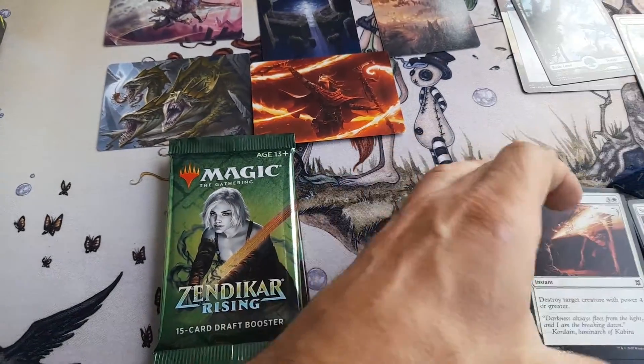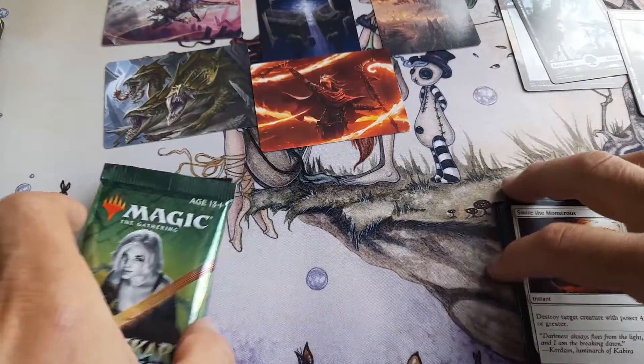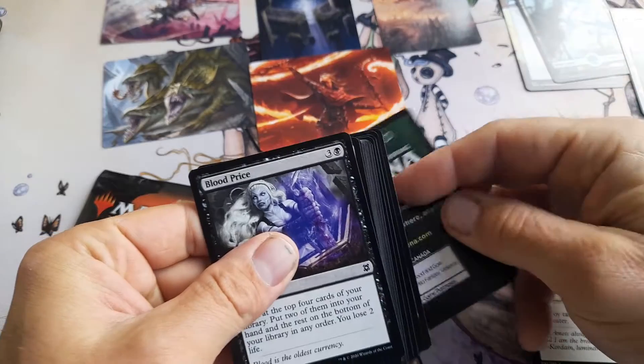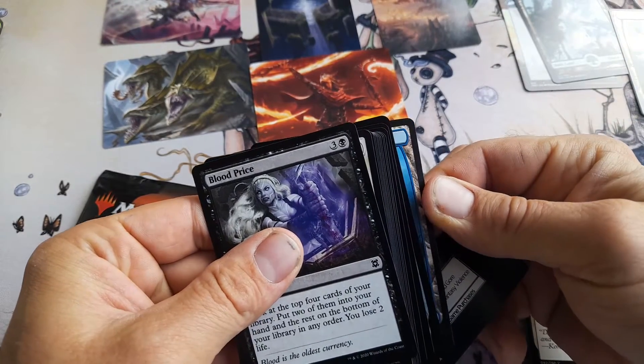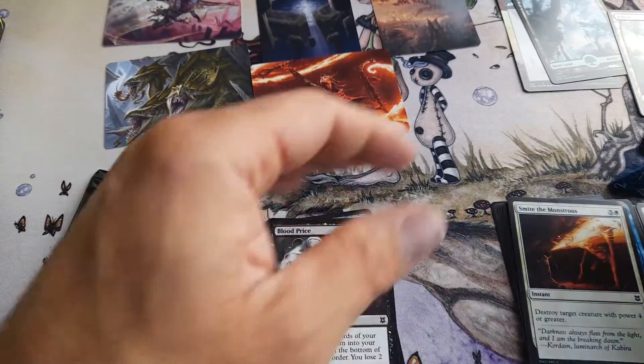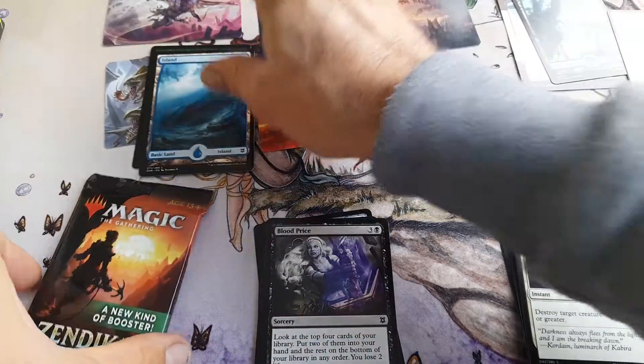Got distracted, got distracted. Against. Sorry people, just got a bit distracted. There's a foil one — it's an island. So, it's an island. Against an arena.